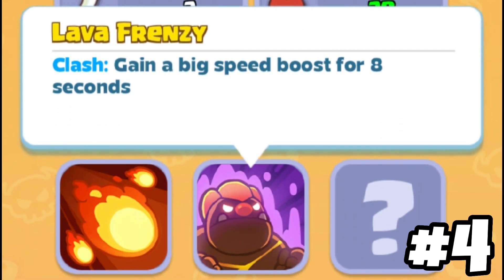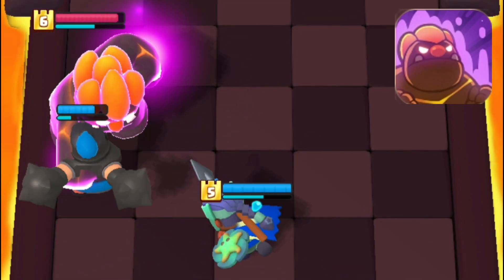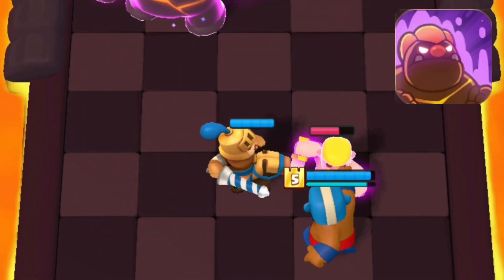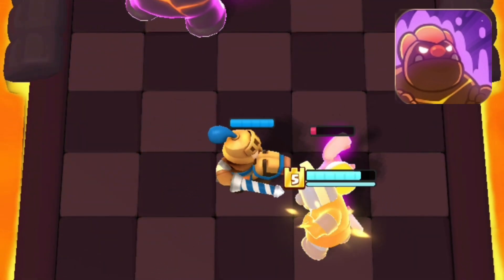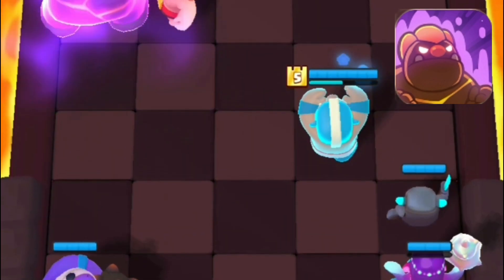Ability number 4 is Lava Frenzy and it's one of the stronger abilities — it gives him an 8-second rage at the start of each round. One of my favorite hard counters for this is the Prince, as you can push him all the way back and even stun him for 4 seconds, which will waste a good chunk of his rage.